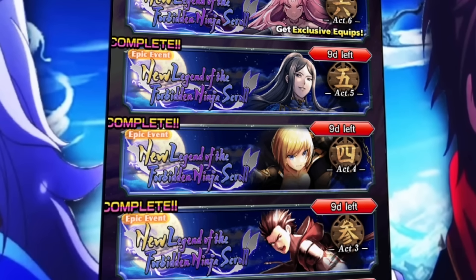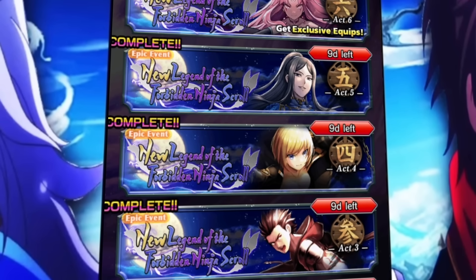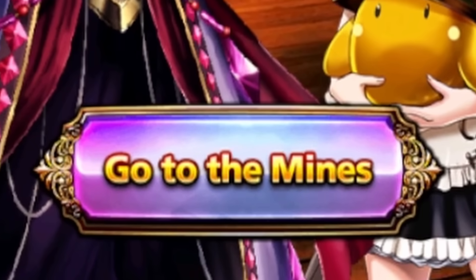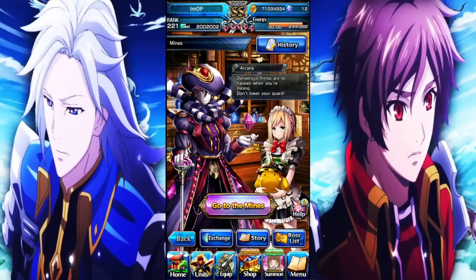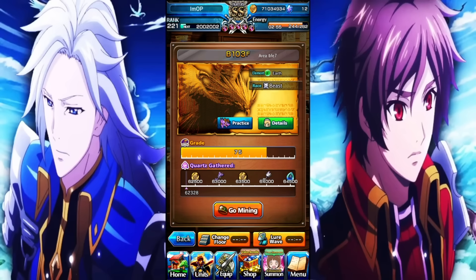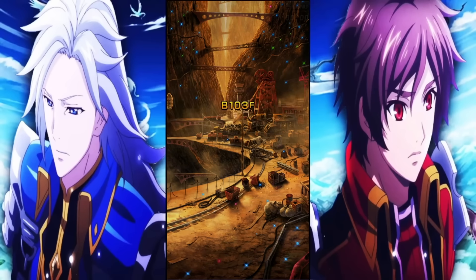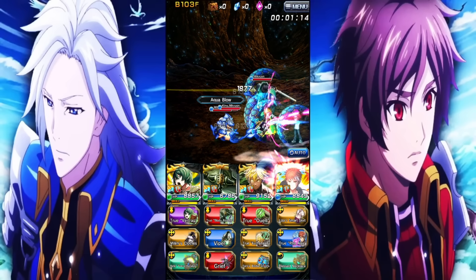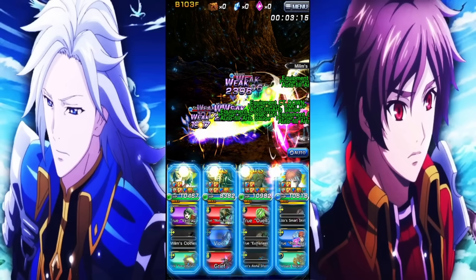We have tons of events currently, but one thing I definitely want to utilize since we don't get it too often is the Mines. I want to take Uzu against various Mines bosses to see how he does. The first Mines boss we're going to fight is the Emerald Bird, which is fantastic because Uzu has accuracy in his kit. The team we're going to use throughout is Haruto, War God Finn, and Shiro. These Miku Wands on Floor 100 will insta-kill you if you don't have some type of barrier up.